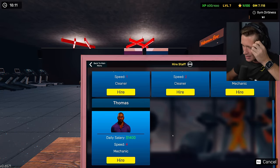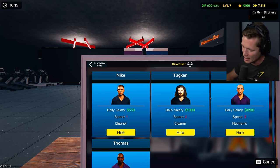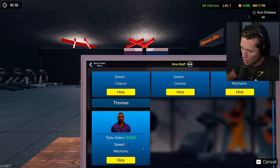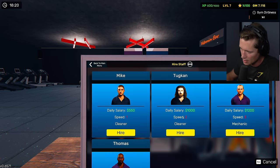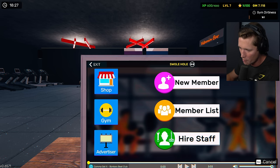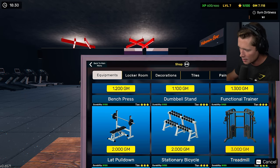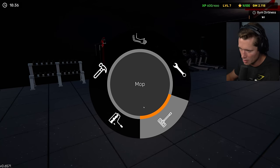We've got seven thousand dollars. Let's take a look at what it's gonna cost us — daily salary for Thomas is fourteen hundred, daily salary for Tooken is a thousand. Looks like Jason Momoa! So that's $2,400 a day — I think that's gonna be worth it, they're the fastest cleaners and mechanics that we have. We're gonna give our guests the best service possible and then we can focus on what we're doing. I'm gonna wait to hire them until the morning. Let's get a functional trainer, and let's get a better bench press.